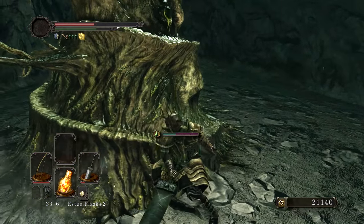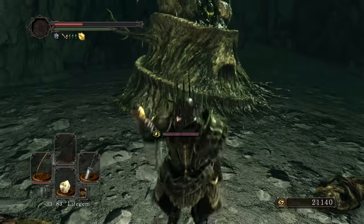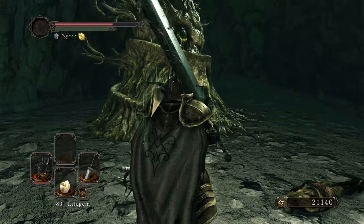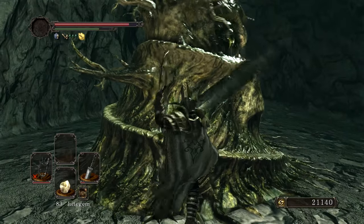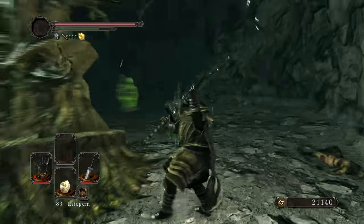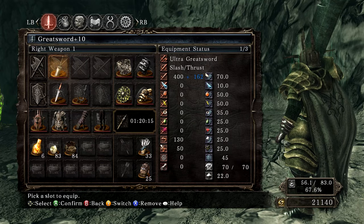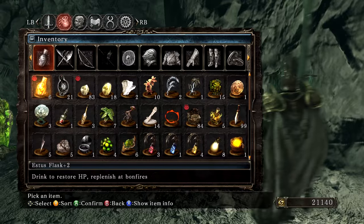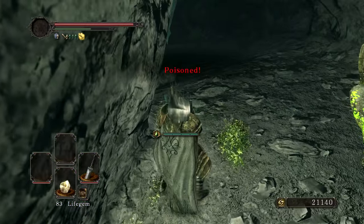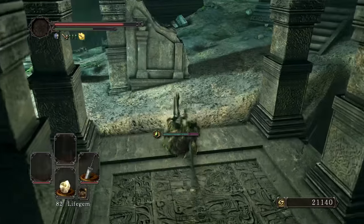And we have this guy, who does absolutely nothing when you hit it — unless you hit it with a particular item. Maybe an item that we just found in this room, like the Notched Whip. And even though I don't have the stats to use it, when I whip him he lets out this gas. Our Greatsword's durability is now at 70 out of 70. This crazy-looking tree restores your weapons' durability. A weird mechanic, absolutely — but very useful if you don't want to rest at bonfires.